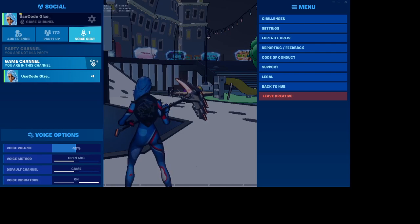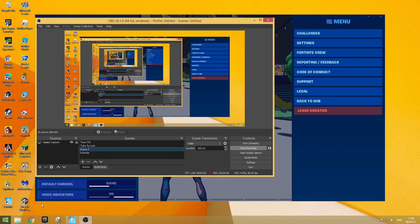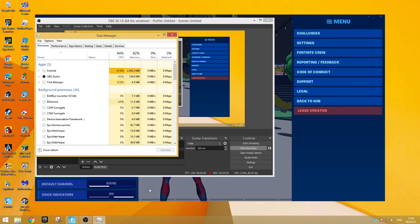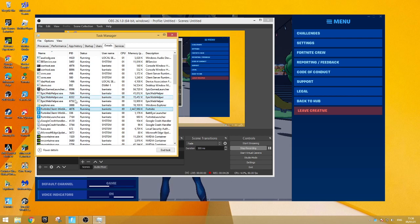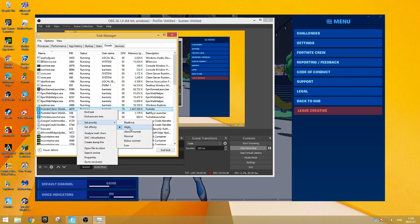Go down here to Task Manager, go to Details, right-click on where it says Fortnite in the description, then set the priority to High. If it doesn't work, search up how to set priority to High — I might link a video in the description.